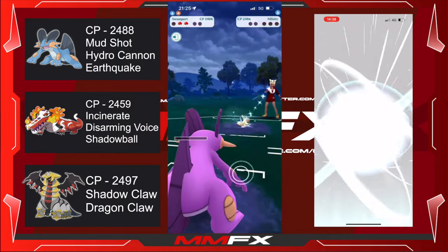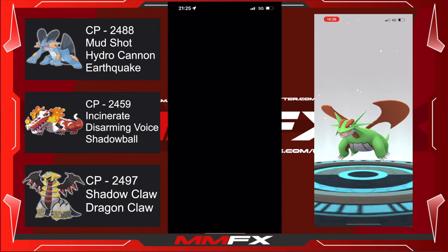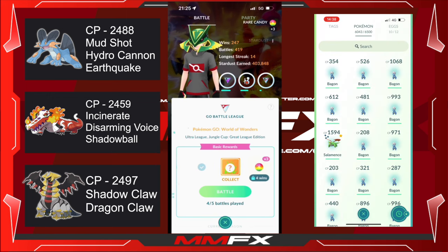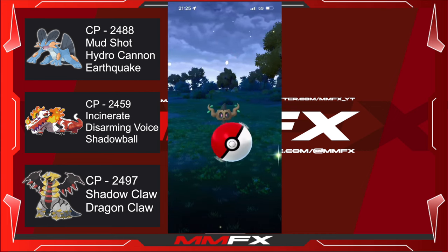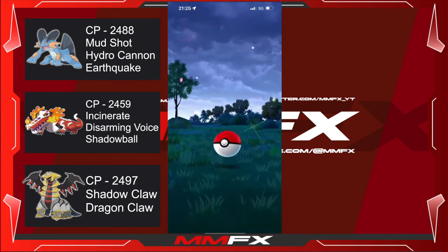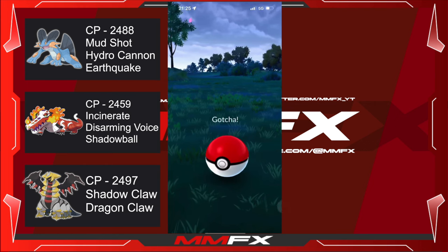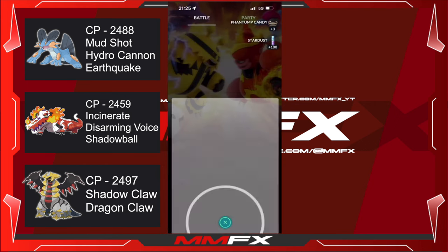We don't have shadow claw on Giratina, which is a really big miss, but when I get enough rare candy I'll be adding it. Our encounter for this level is actually a Phantump, so let's catch that. I'll probably end the video there, to be honest, as there's not that much left to do — I don't want to do five battles; I'll save some for another day.